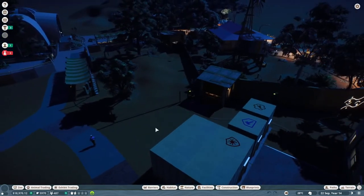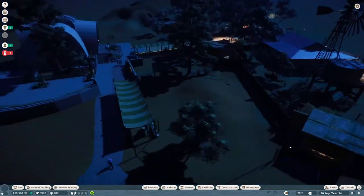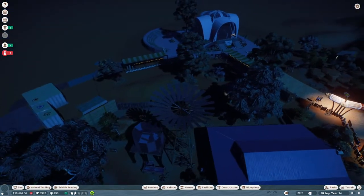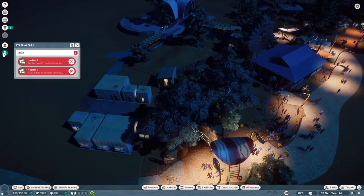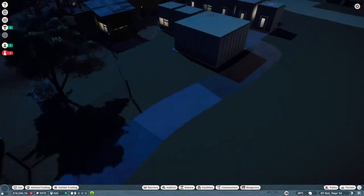Now camels it is, and believe it or not this is the first time I've touched this animal ever in Planet Zoo. It's night right now - always a good reminder to take care of lighting, which we don't have on the koala house because I built it offline in the sandbox. We may want to add that. Some issues to work out, but morning light is coming so we're fine. Habitat: camel it is.